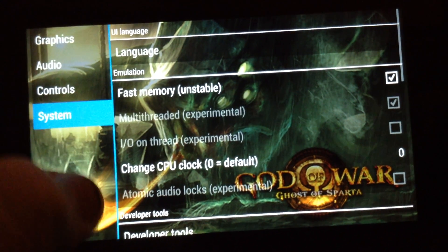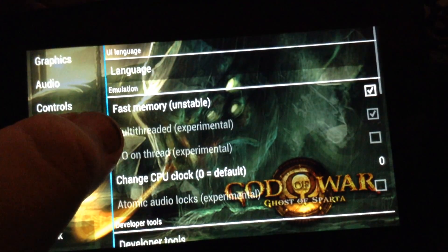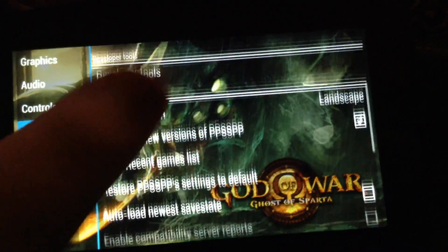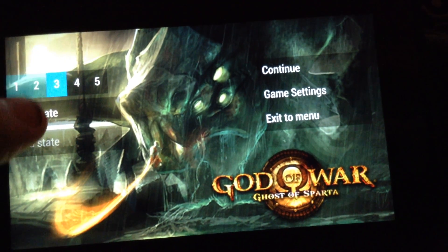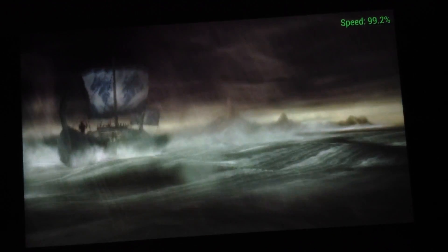You don't need to worry much about audio control — just put the audio up. Fast memory (unstable): put that on. Multi-threaded: on. And that's it — that's all you need. Everything else is normal. That's all you need to run this game in full speed. It's running good.